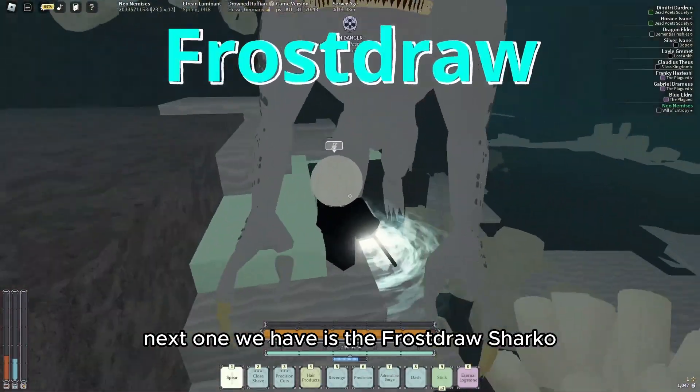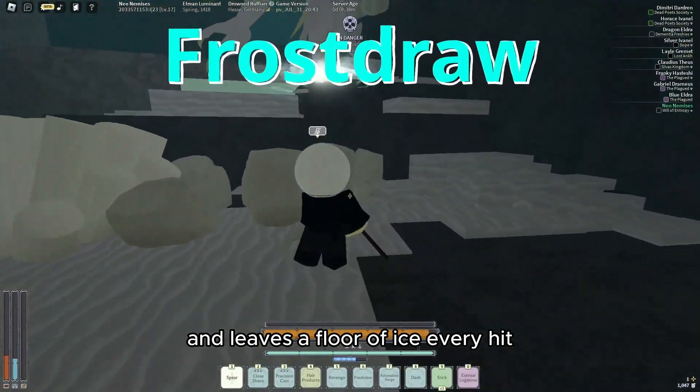Next one we have is the Frost Dust Sharko, which applies chilling on each attack and it leaves a floor of ice every hit. Nothing too special, so moving on.